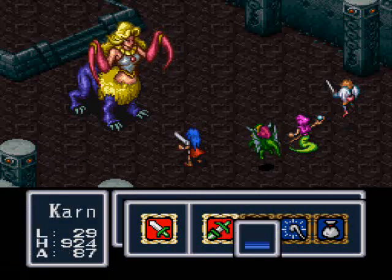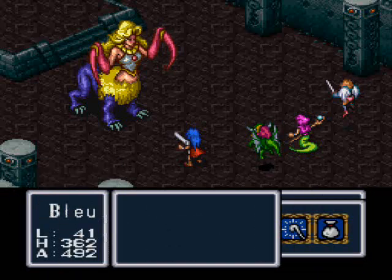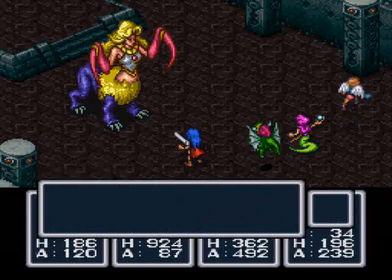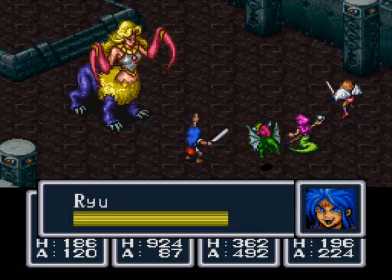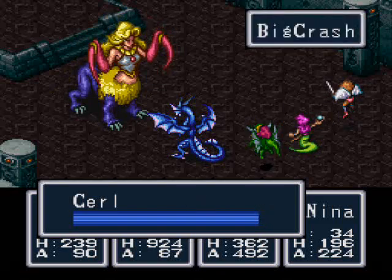Let's turn into a Bolt Dragon. Pooka, attack. Blue, you use your strongest magic — Comet! And Nina, why don't you cast Attack Up on Pooka? I probably should have used Vortex, oh well. This is a really easy boss fight — probably one of the easiest boss fights in the game, in my opinion.